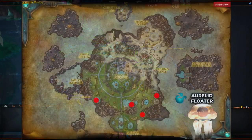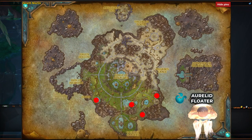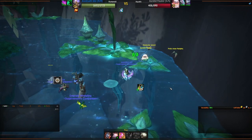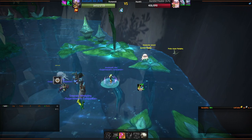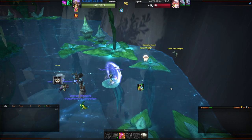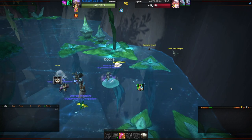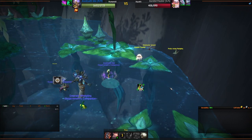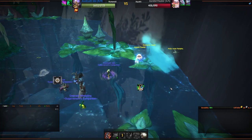Next up, we have the Oralid Floater. I was very lucky to find this pet up in the first place I looked. It has 4 spawn points that it shares with critter types, and it must be the primary pet. This only comes in one color, which is slightly tinted red. Its respawn time can be very long, so if you don't get lucky on the first try, come back and check between other captures.